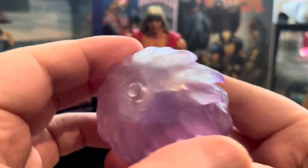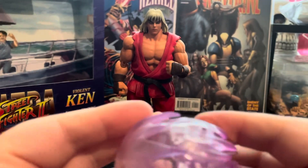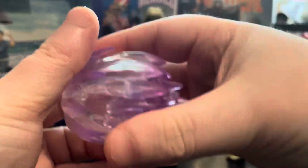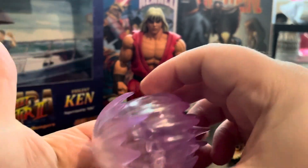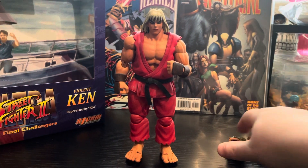He also comes with this cool Hadouken energy effect — it's this purpley, see-through chiffon-y material. I would have loved it to have been blue because Hadoukens are generally blue, but I don't mind the purple one — it stands out from Ryu's which is really good.